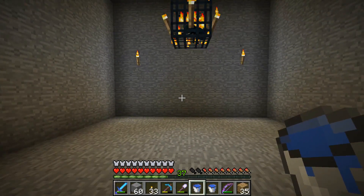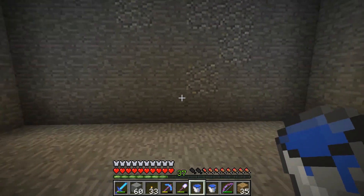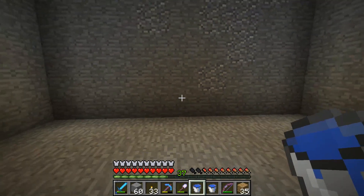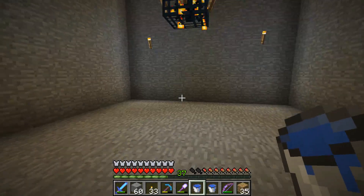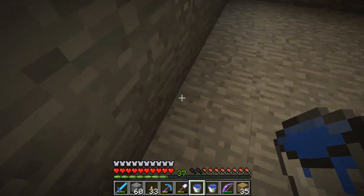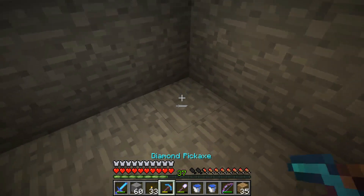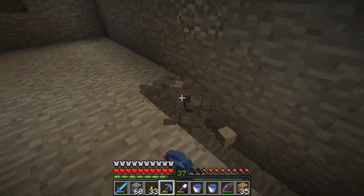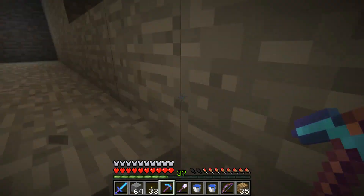Next we need to decide which way you want the kill chamber to be — which way you want the spiders to flow toward you. For me, I want the spiders to all flow down right here and then I can kill them in this spot. So I'm going to go ahead and dig out a trench right here.